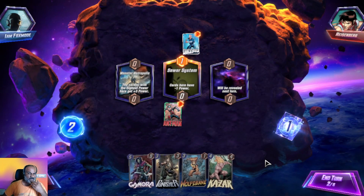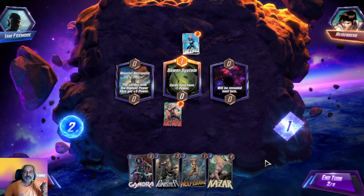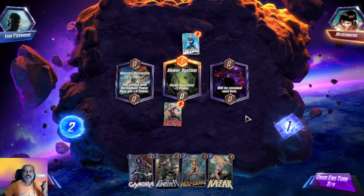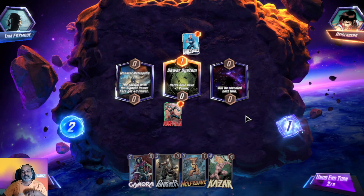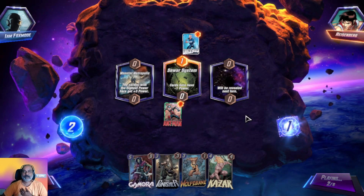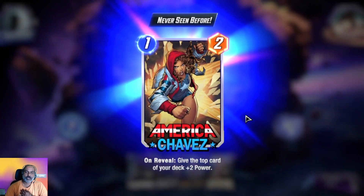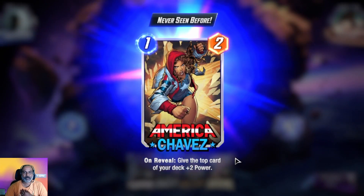Cards here have minus one power — we lost power and also wasted a turn. It's good that we got Kazar to help out. We can use him. We used this new card — give the top card of your deck plus two power.